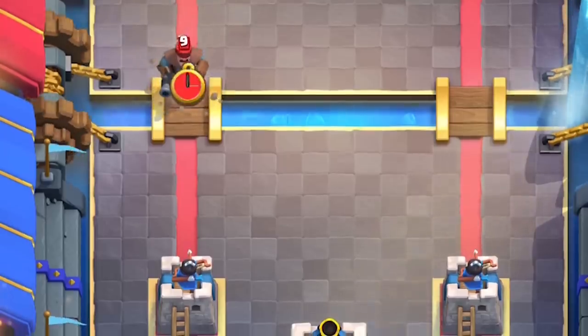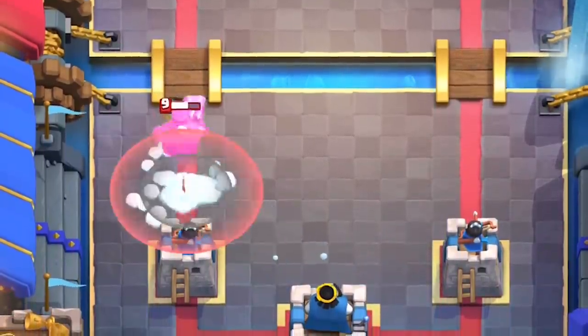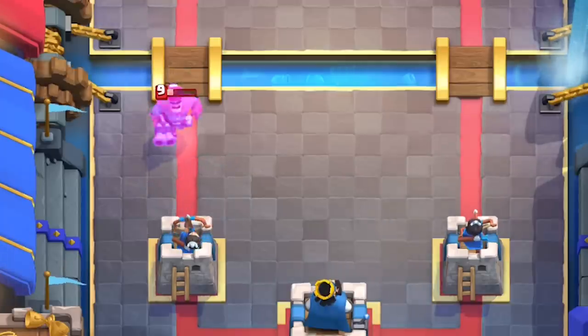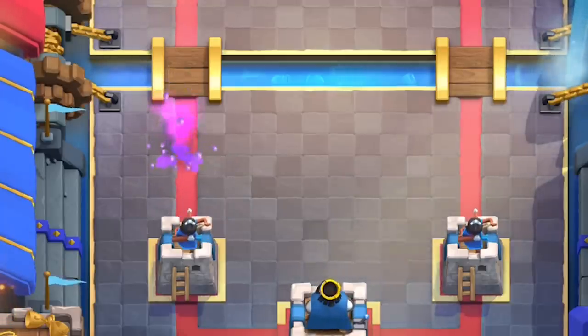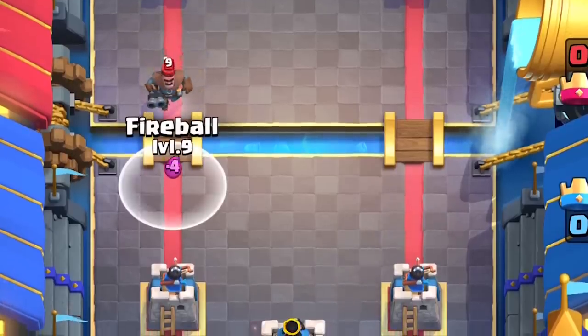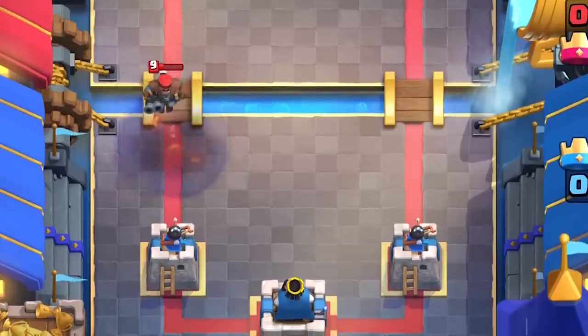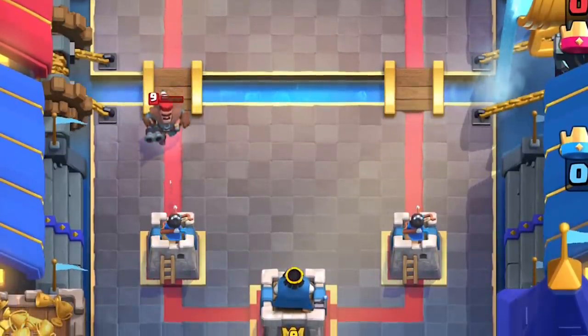Against a full health unsupported hunter, a snowball is enough to counter him on its own with its 35% slow and knockback. If the hunter gets hit by a fireball, that's a lot of damage. If that hunter crosses the bridge unsupported, his attack speed and move speed are just way too slow — he's not gonna land any hits on the tower.